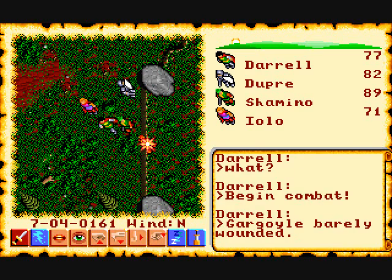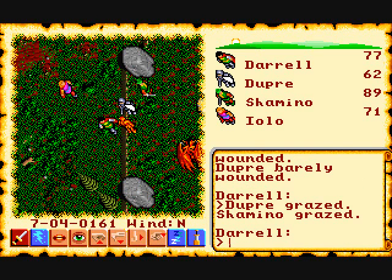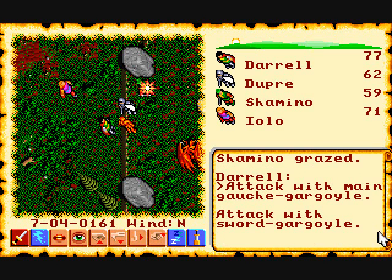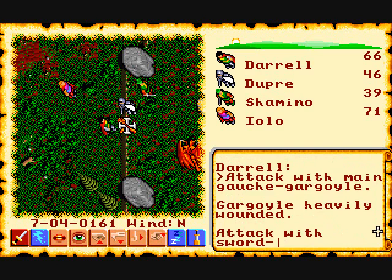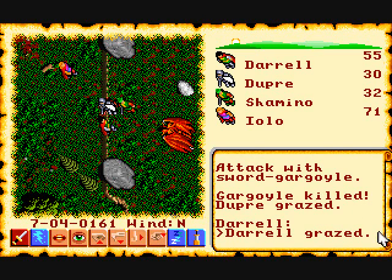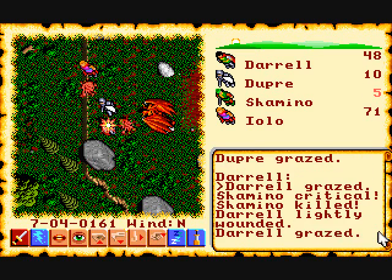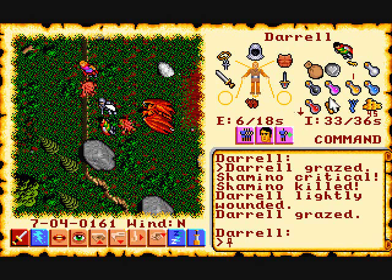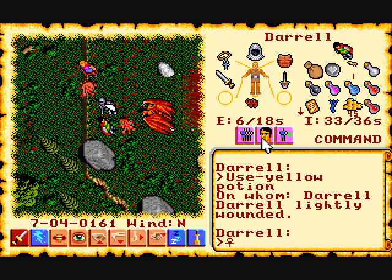Now on to combat. Here we're fighting a few gargoyles. You see items shooting across the screen — some are missiles from a crossbow or bow and arrow, and some are spells like a lightning bolt. You can be in combat mode or party mode. In combat mode the NPCs in your party will attack based on the attack mode set for them. In party mode they'll just stand there while only your main party member attacks. We just lost Shemino — his icon disappeared from the character list and his dead body is there.